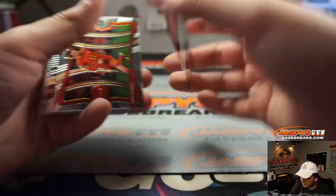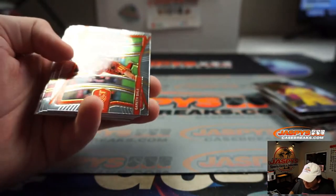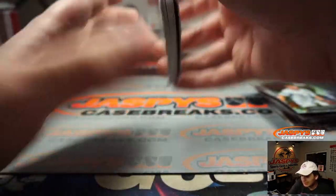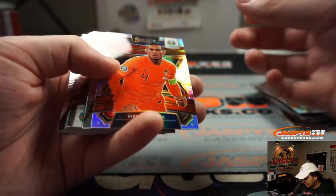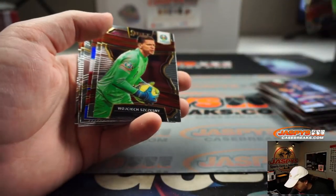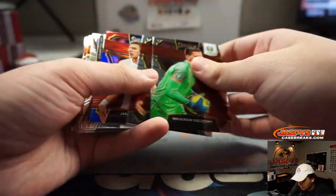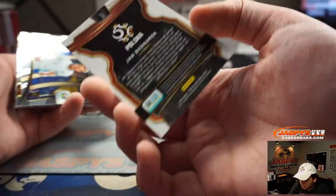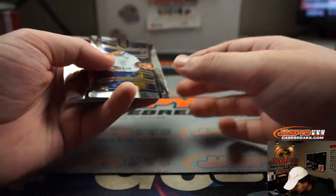There's Daniel Wass for Denmark — that's the field level. There's a Gareth Bale. There's a silver Virgil van Dijk. Netherlands on that one — great place for Liverpool. Jan Bednarek, red, white, blue — that's going to Poland.